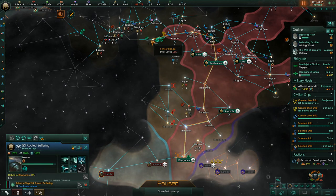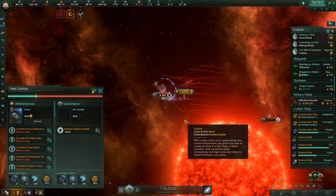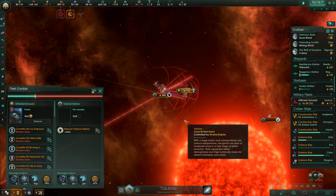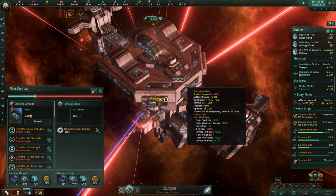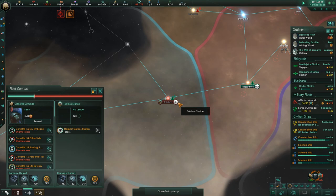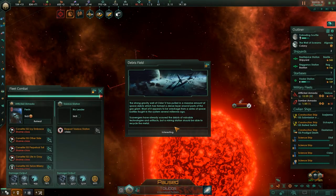I wanted to press some advantage, so I decided to move west and attack their border system. They also have a starbase, but because it's not defended by a fleet we can whittle it down. Starbases don't really apply their power proportionately — some of that number is just their high health. It will take a very long time to capture the base, but if we do we'll have the enemy choke pointed off, which is a nice strategic position — and we do eventually get it.